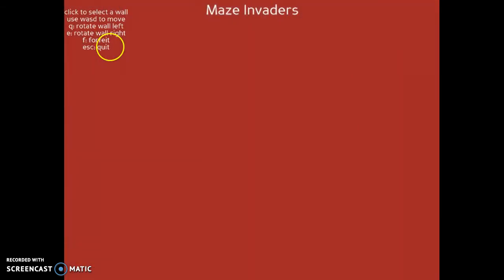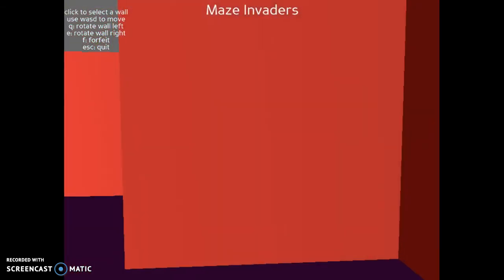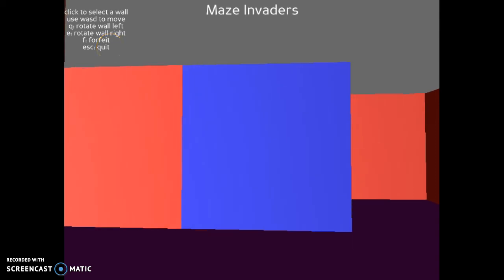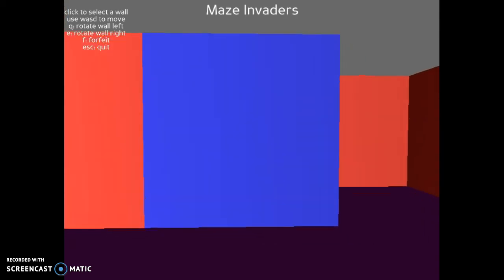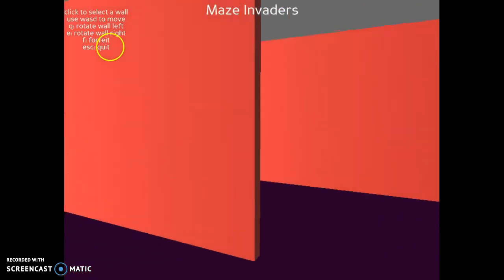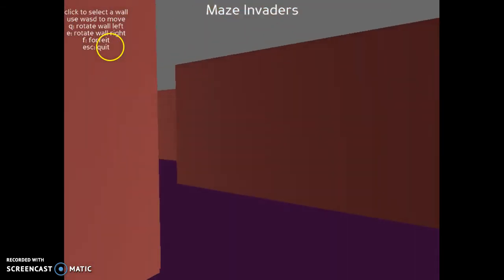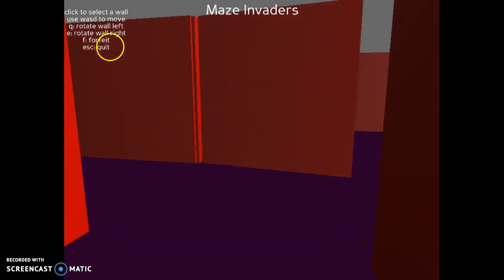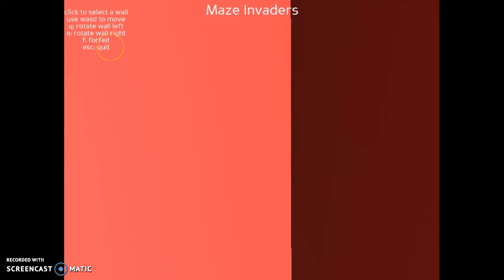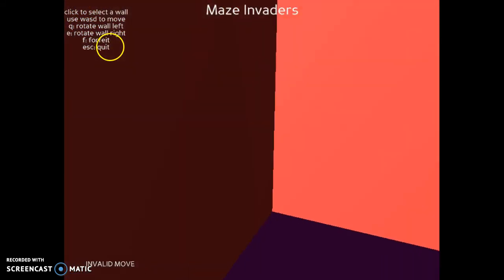This is for the convenience of the player. You cannot run into moving walls — if you do, it'll force you back away from the wall and the wall moves back to where you tried to rotate it from. So if you're in a rush with an enemy coming, be careful not to jump the gun. Also be careful not to block yourself in, because you can't rotate walls into other walls — you'll have to forfeit.